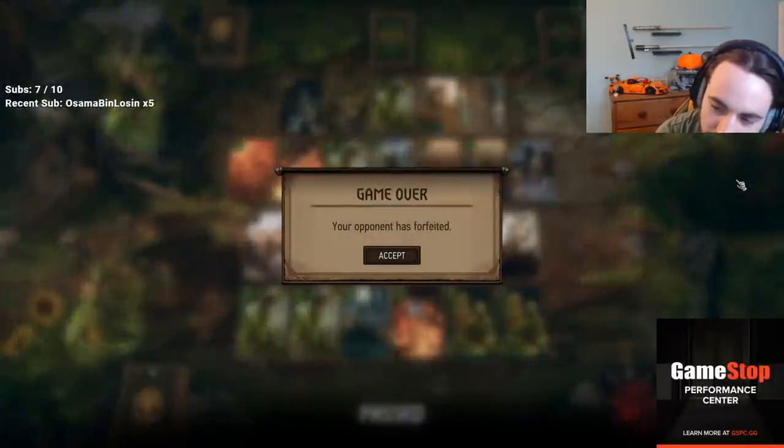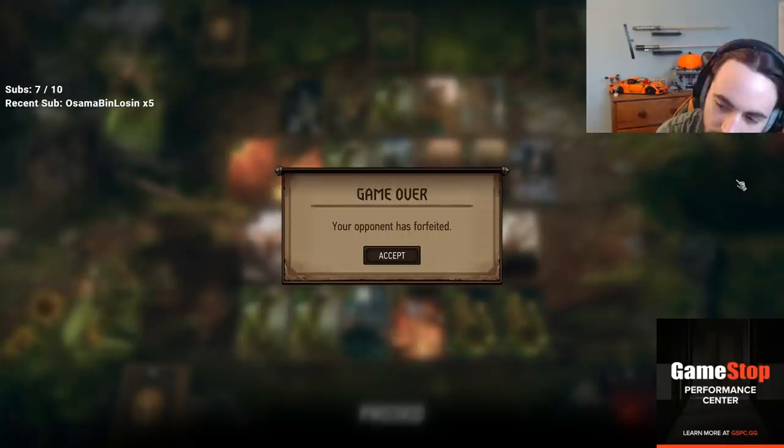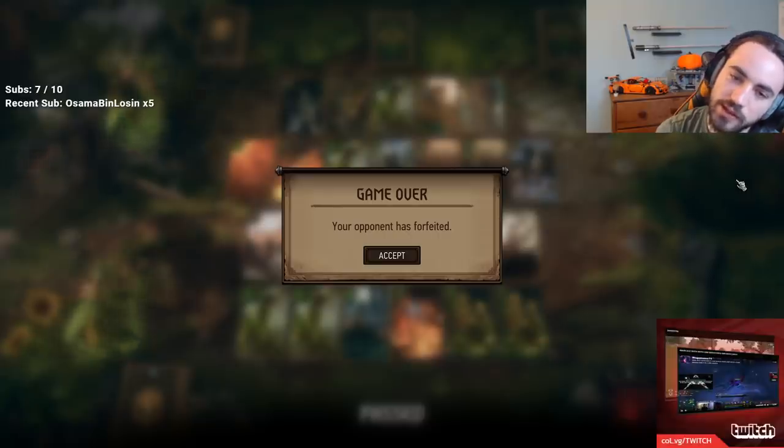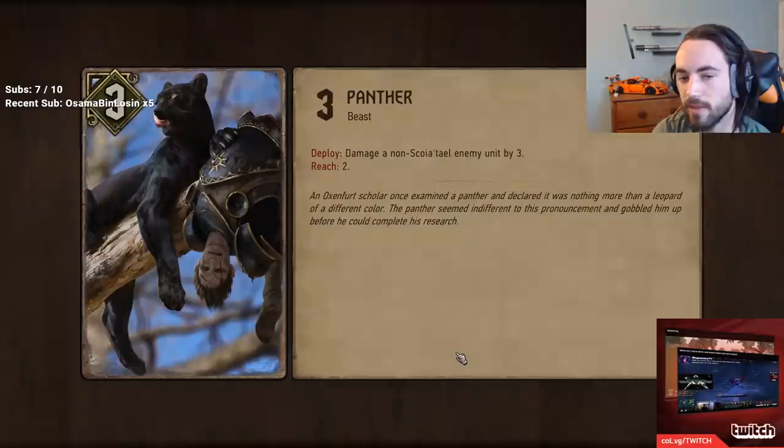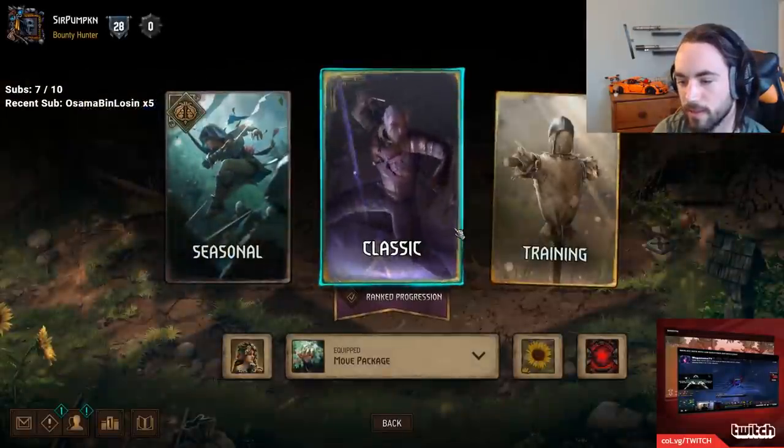Why does nobody run Dryad's Caress in a Dana list? It gets you six vitality and purify. Well, let's assume your opponent doesn't remove it — it's good on the Immune Dragon. Outside of the Immune Dragon, it's kind of dicey in my opinion.